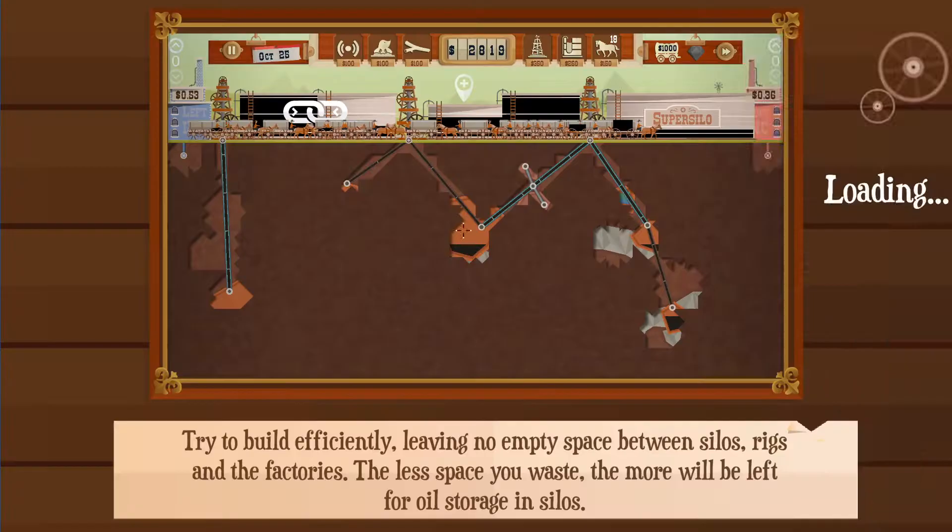If you remember last episode, we went and got our next claim. Try to build efficiently, leaving no empty space between silos, rigs, and the factories. The less space you waste, the more we left for oil storage and silos — which is true because the horses will run in front of the silos. This guy here is 19 horses. This is well advanced from where we're at because he has moles and the sonar thing, which we'll get to eventually.